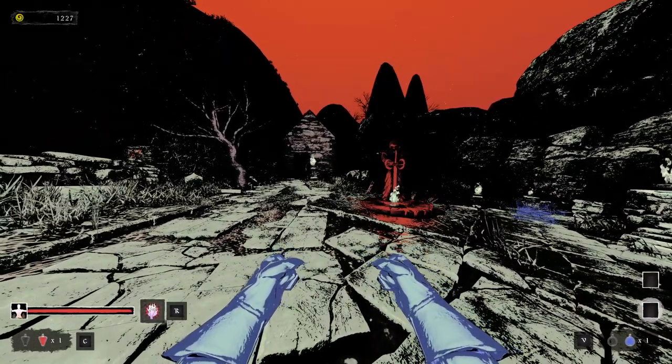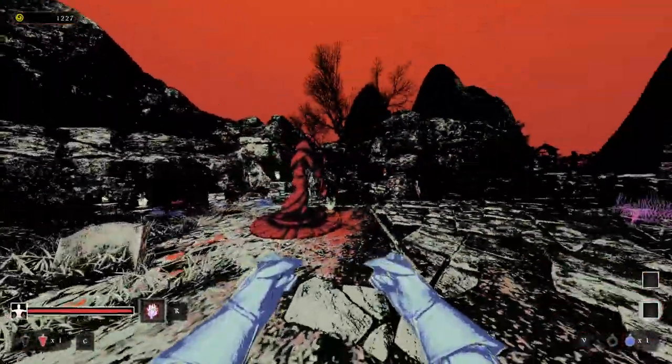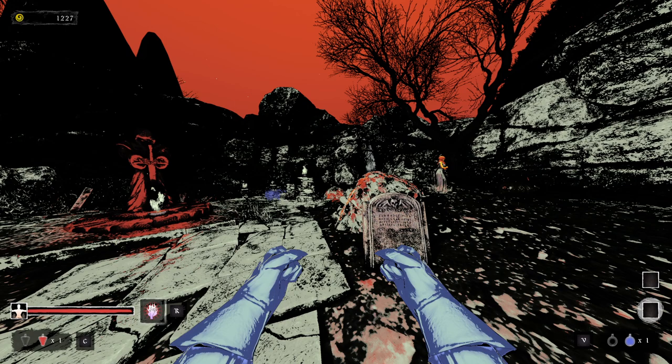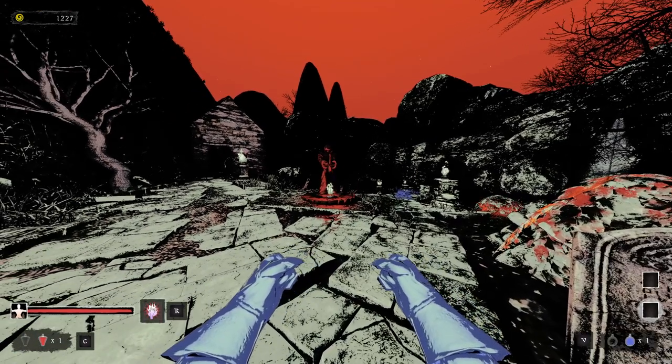Alright folks, that brings us to the end for this In Detention. We looked at Mortal Sin, developed and published by Nikola Todorovic, came out to Steam Early Access on 15 March 2023. I'm definitely enjoying this one quite a bit and we're playing more of it for sure. The price for Mortal Sin is currently £16.75, €19.50, $19.99 USD, or S$18.50 Singapore dollars. If you wish to pick up Mortal Sin or add it to your wishlist, you can find the link in the description box below. My name is Kaiser, this has been In Detention and Mortal Sin — for more episodes you can find them on the channel. Until the next one, take care and I'll see you then, bye bye.